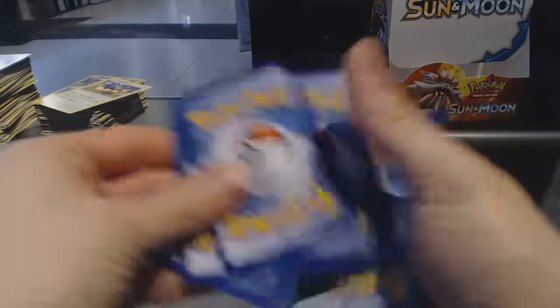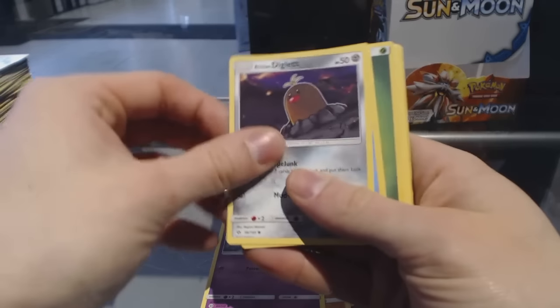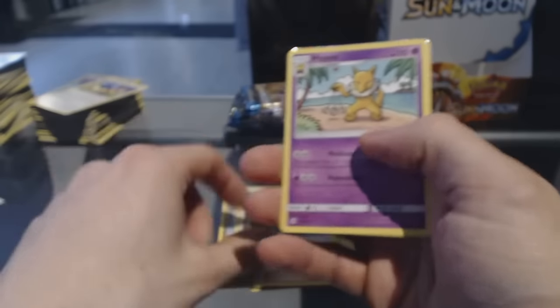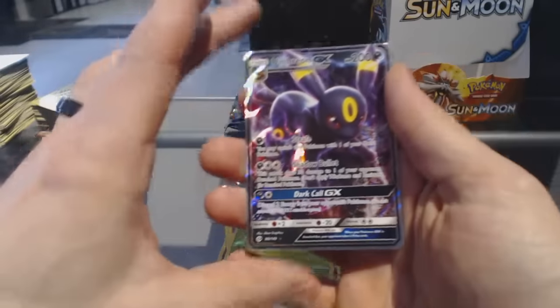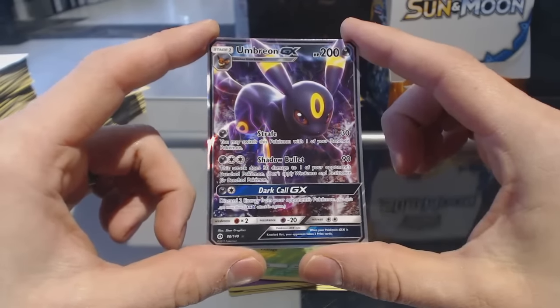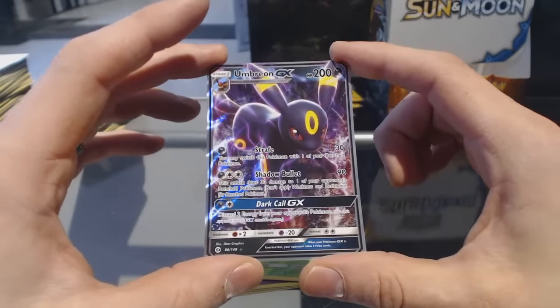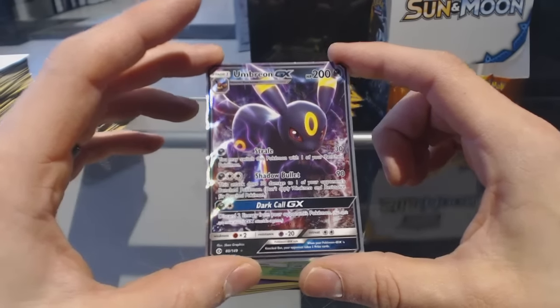Uh-oh, we got something in this pack! Kribrawler, Marini, Alolan Diglett, Dewpider, Dragonair, Hypno, Reverse Holo Rowlet — and oh sick, we've got an Umbreon GX! Full art, nice! And here I am still patiently saving up Eevee candies for this guy in Pokemon Go, but you have to have the patience of a saint for that. Umbreon GX — nice!